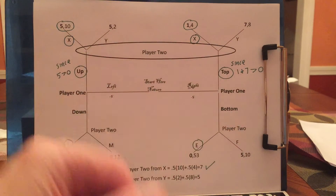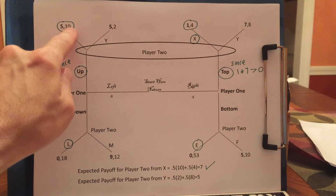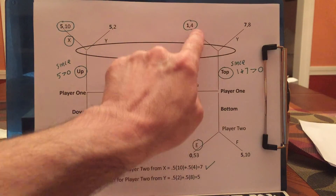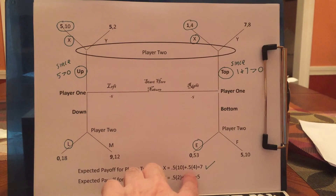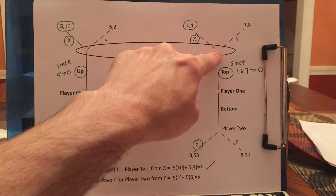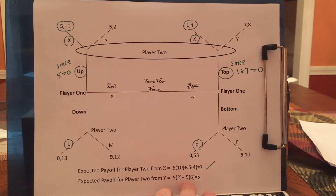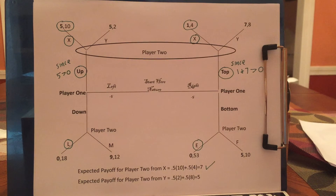Player 2 will say: if I pick X, there is a 50% chance that I get 10 because there's a 50% chance I'm here, and if I pick X, I get 10. And there's a 50% chance I'm here, and if I pick X, I get 4. So my average payoff is 0.5 times 10 plus 0.5 times 4, which is 7. If I pick Y, there's a 50% chance I get 2, and a 50% chance I get 8, so my expected payoff is 0.5 times 2 plus 0.5 times 8, which is 5. Since 7 is bigger than 5, player 2 should pick X.